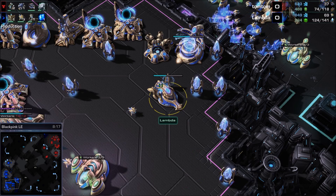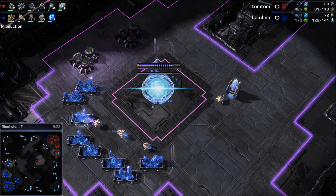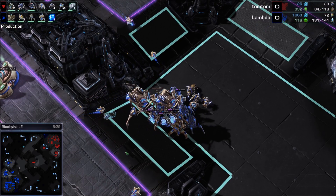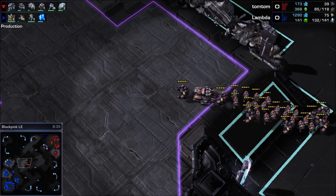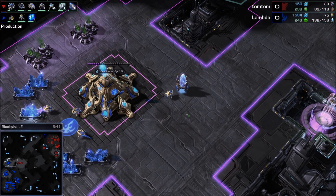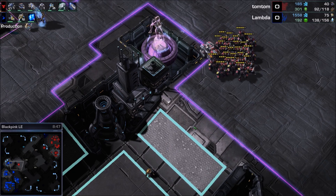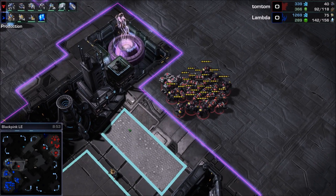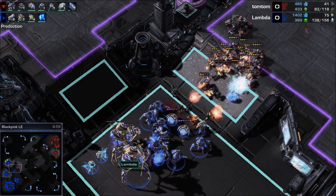Storm is done — yes, Lambda! Colossus and Storm against the bio force of TomTom — I am enjoying this immensely. Lambda's fourth base is now up, and TomTom's third base is constructing too, so these players are macroing pretty well. I'd put them in Silver, working their way towards Gold. TomTom is marching out — this fourth base of Lambda looks like it's in trouble. He's got a tank with him too, which is good, but I really love Medivacs. Stim? You're never going to heal that without Medivacs.